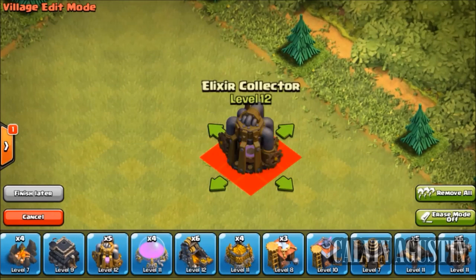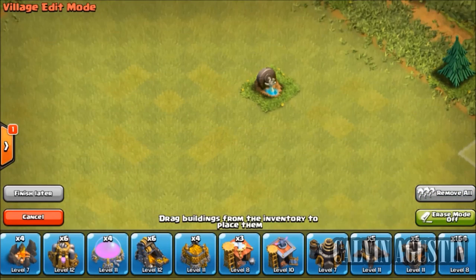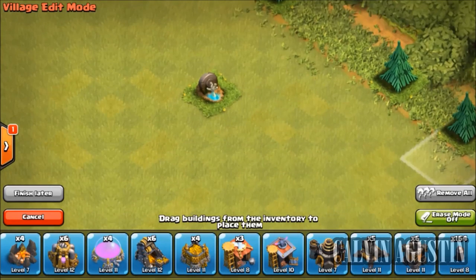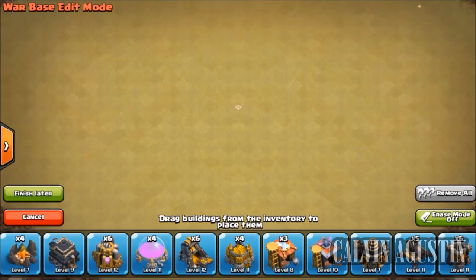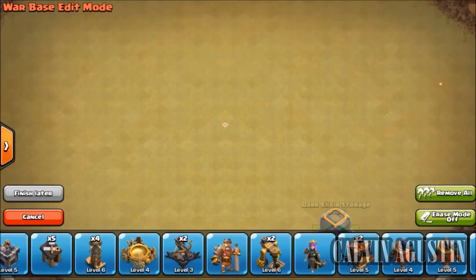We will use a war layout instead of a farming layout. Why? Because the Halloween headstone is blocking the view right there. You can put things there — even a builder can put it there. So yeah, we will use a war layout instead. Let's get started.